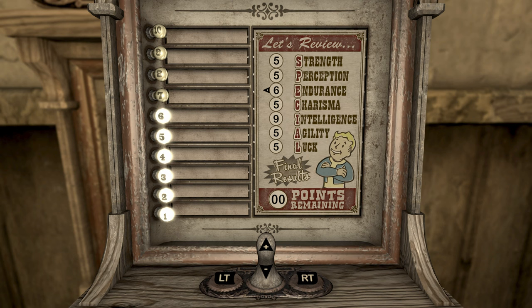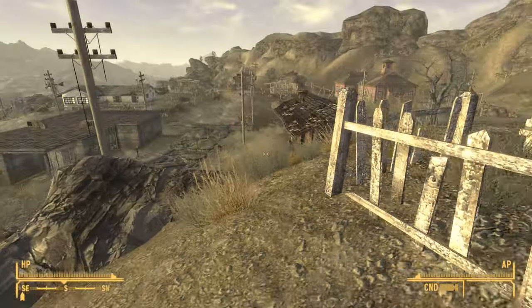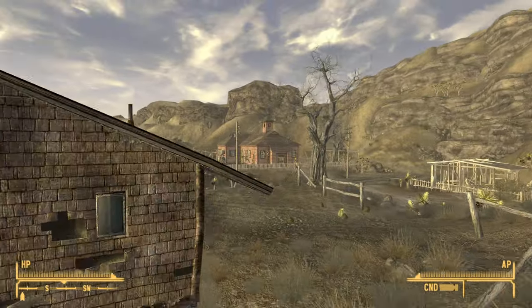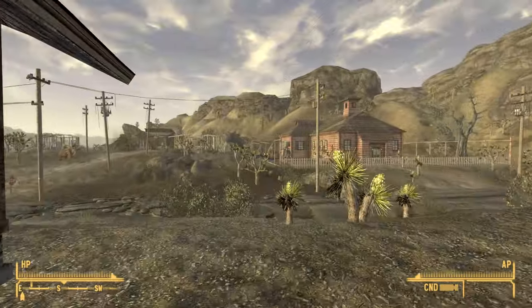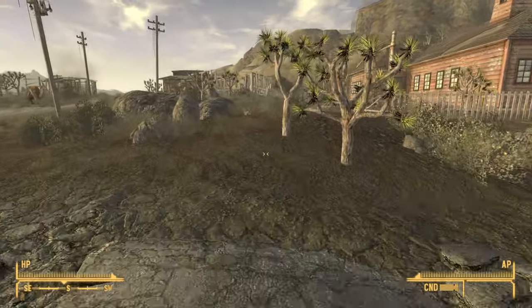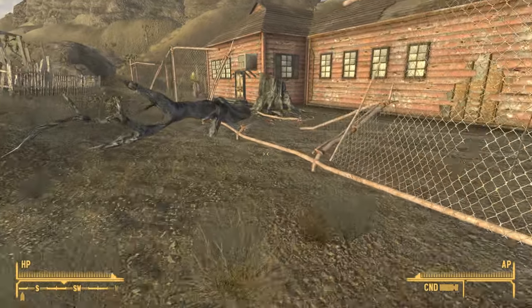The next thing you want to do is simply go ahead and leave Doc Mitchell's house. Once you've left, turn right and go into the Goodsprings school. Once inside the school, go ahead and open the safe, which will contain one stealth boy, some stimpaks, and a super stimpak also.